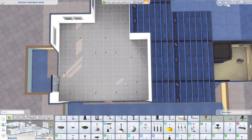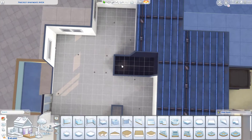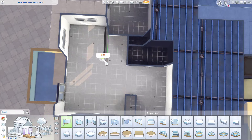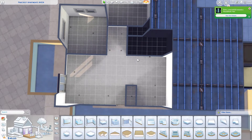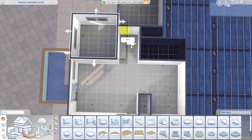Hello lovely simmers, Simsie Claire here and welcome back to my channel. For today's video we are doing an apartment renovation. This is one of the apartments in Evergreen Harbor — I'm not 100% sure which one it is, but you can always look in the top left-hand corner of the screen and read which apartment it is. This is the one with a balcony.